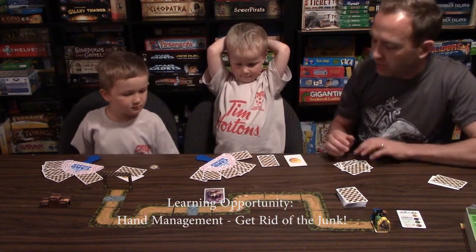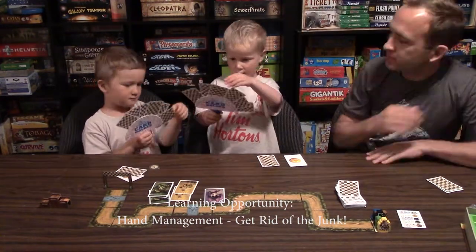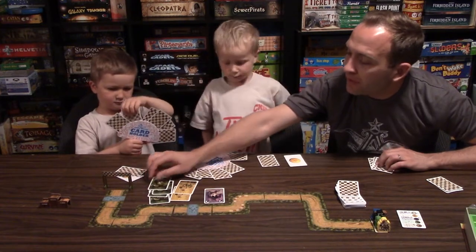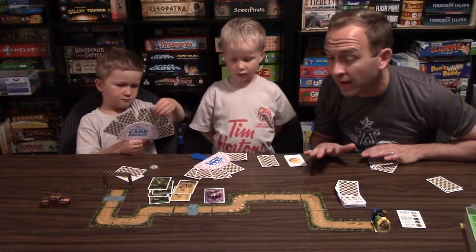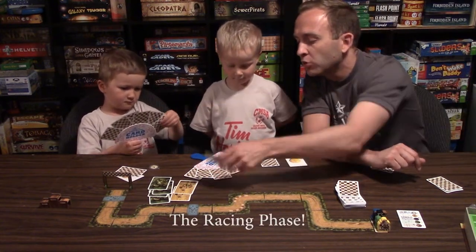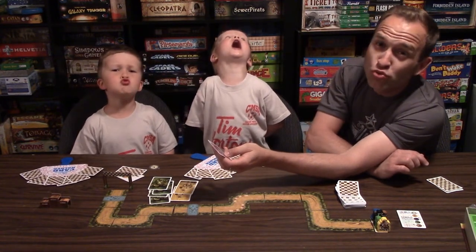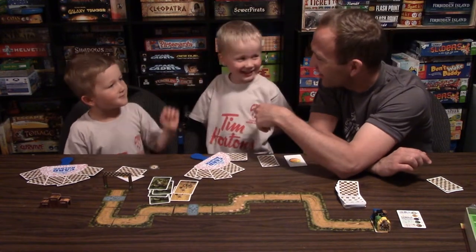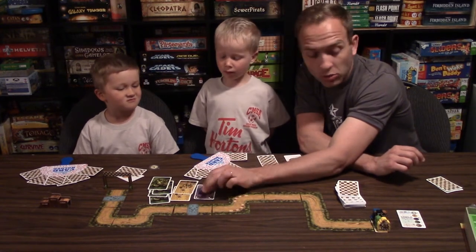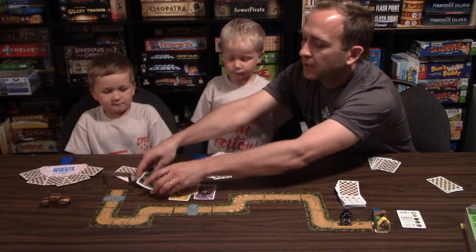Finley played the fourth card of one animal, which means we stop right now and it's time to race the animals. Since we played the alpha wolf card — the wolf gets to move the number of cards minus one, so we played one wolf card, so the wolf gets to move one space. The rest of these cards are put aside. So now who's the starting player? Finley — hand him the starting player token.